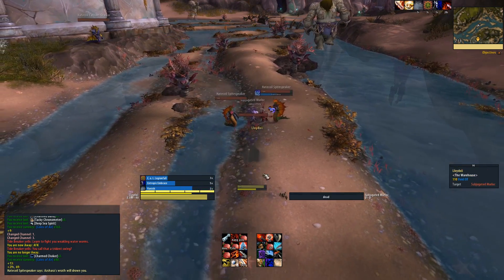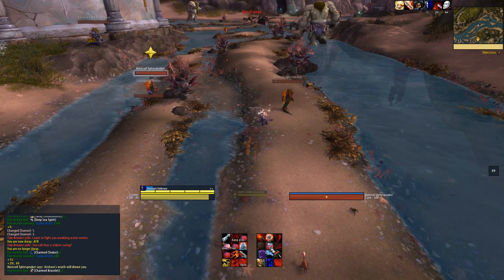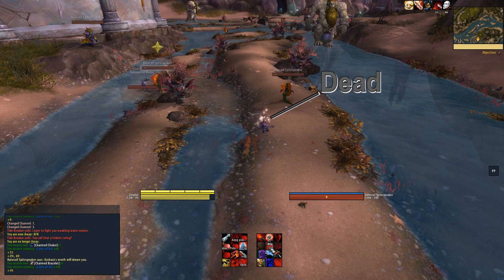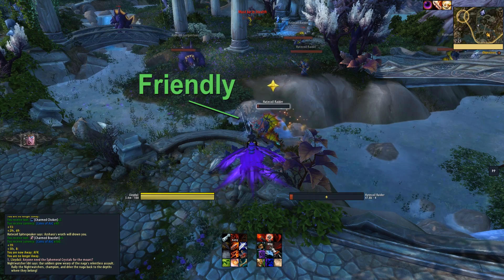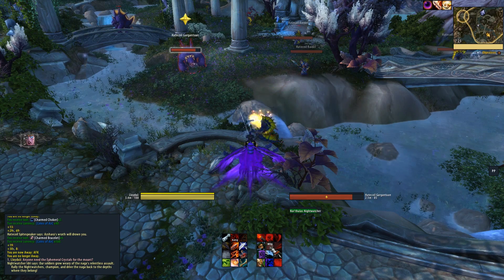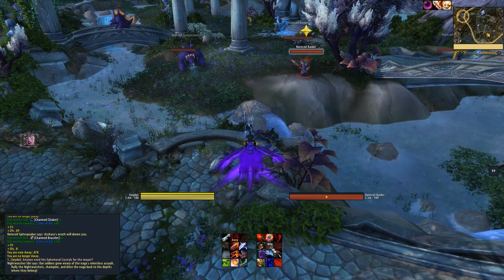Those are the three macros I use: the base tab targeting stuff, the AFK onesie-twosie farm, and the mouseover macro when I'm in a group. Or if I occasionally just want to grab one guy that's a little too far away and I know tab targeting is going to target someone else, I'll just click on him directly.